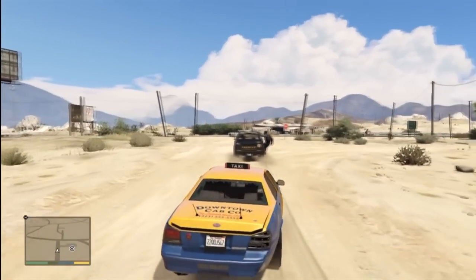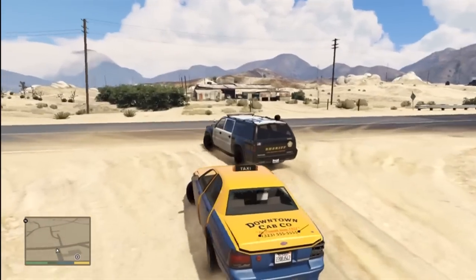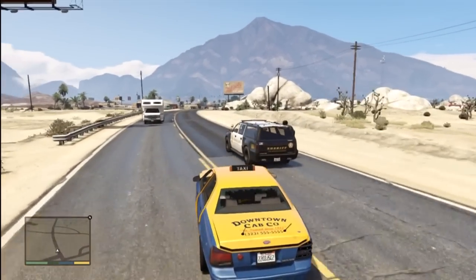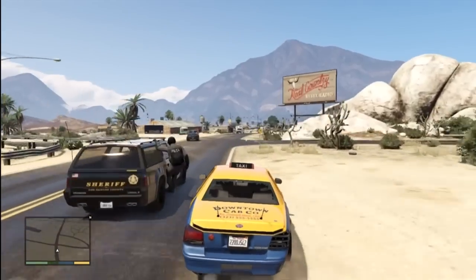If you know it by heart, type in the anti-cop cheat so they'll go away, then follow the SUV. Make sure there are no cruisers around. If you can, pop a few off the side while you're typing in the cheat for cops to go away.